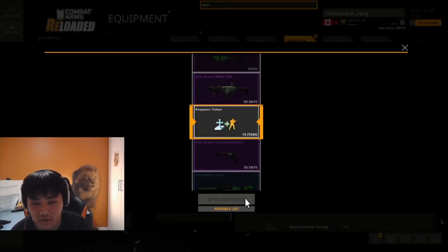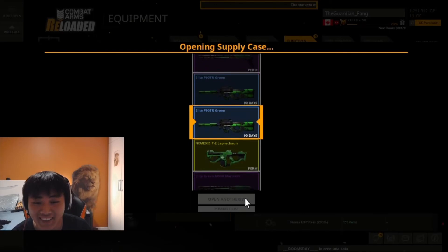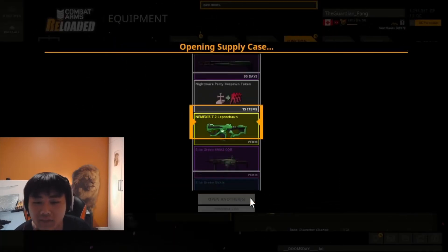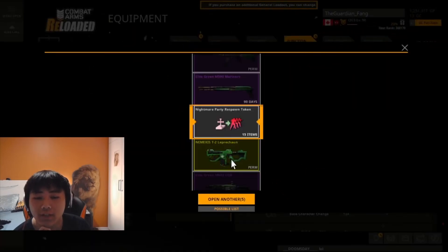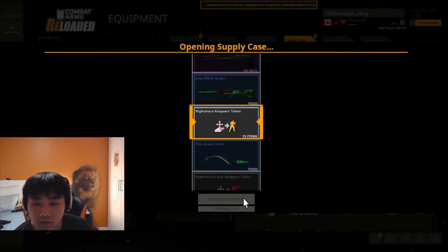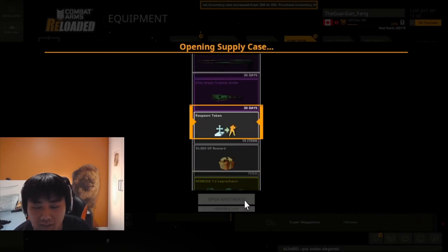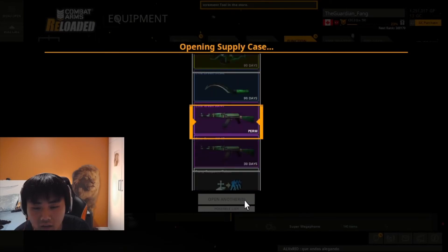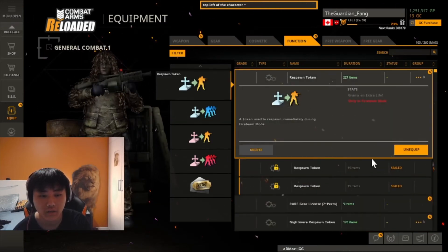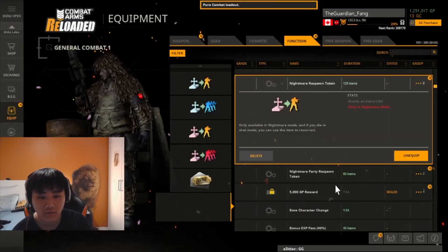I got a respawn token — I'll take it, whatever. This event is killing me. Is it even worth it? I'm so close to that perm — damn, it's not going to happen. I only have six crates left. The P90 is not perm either. Oh my god, these crates are terrible — no offense to the game. Bring back the Valentine's crate!